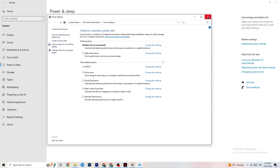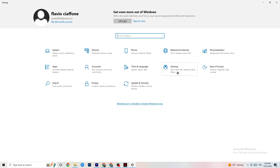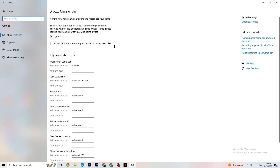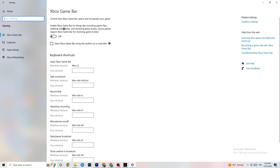Once you're finished with that, go back to the main Settings, click on Gaming. Once you're in Gaming, you'll see the Xbox Game Bar. I've turned this off and I want you to turn it off too, because the Xbox Game Bar will suck a lot of performance. If it's running in the background all the time it will cause your game to freeze, especially on low-end PCs — it will basically trash your game or cause FPS drops.